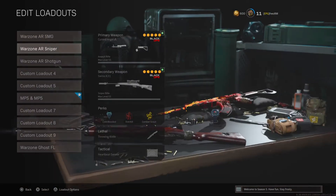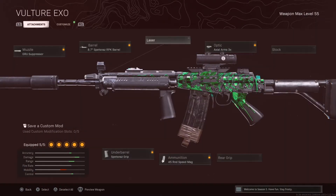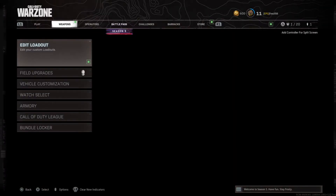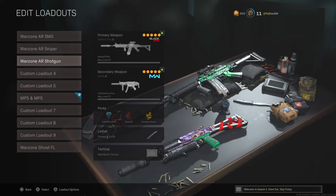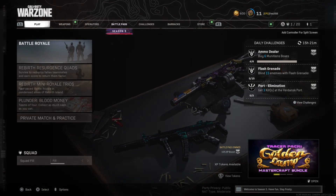Now the best loadout, which is the last tip: the FAR 83. I still love this gun — I think it's better than the C58 if you can control the recoil, and the recoil isn't that much. Pair it with the OTS-9. This gun is amazing and so good right now. It's better than most SMGs. The MP5, Bullfrog, and CW MP5 are other viable options, but the OTS-9 is crazy and underrated because no one uses it — but it's simply just better.